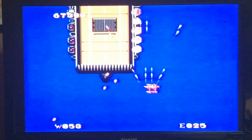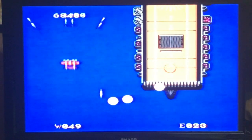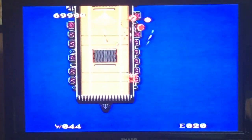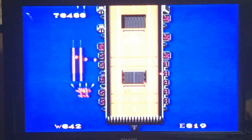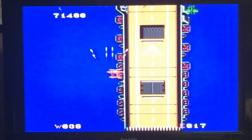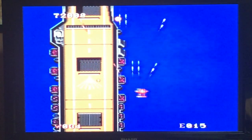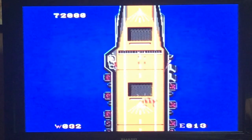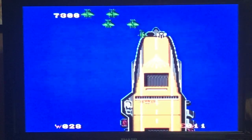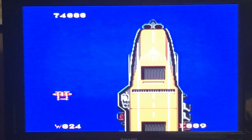As we approach the higher and higher levels, one thing that can help is being a little more front on the screen. We're going to take hits just as soon as they start appearing. And you definitely want to hit these jet launch areas as soon as possible to eliminate as many fighters in the air as possible.